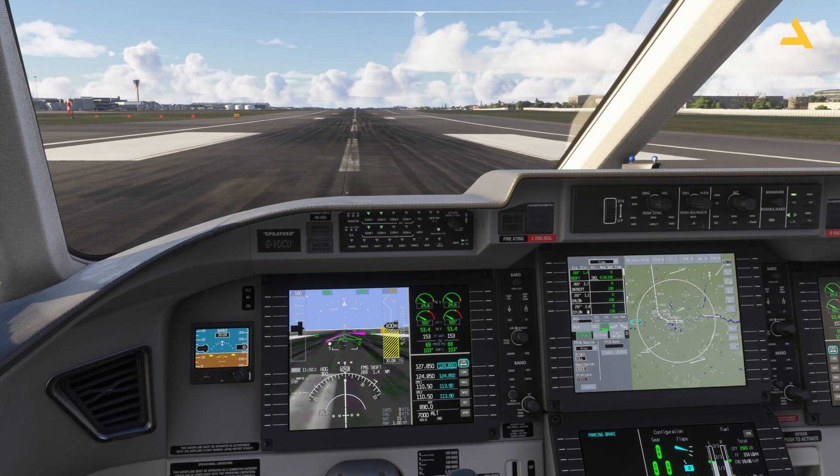If I press this button you'll see this magenta arrow appearing on the primary flight display. This part of the PFD is the FMA, or Flight Mode Annunciator — it tells you the mode the autopilot is in. Right now roll and pitch are appearing, so after takeoff when I activate the autopilot it will maintain the roll of the plane, meaning it won't turn left or right — it will just keep going straight.